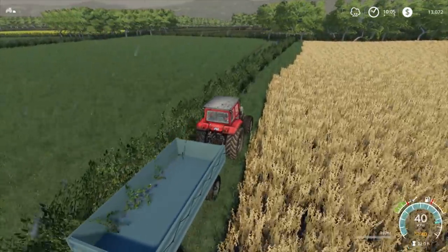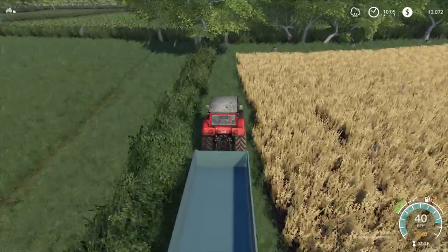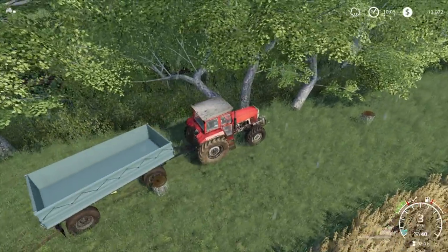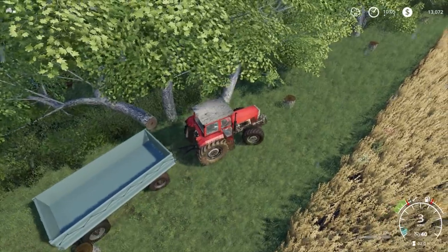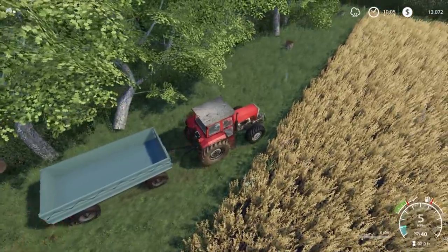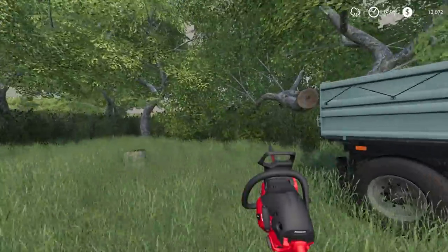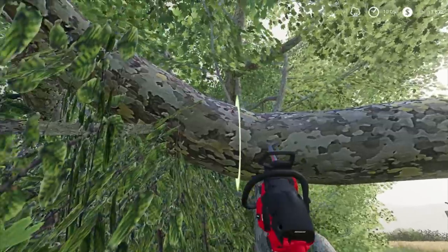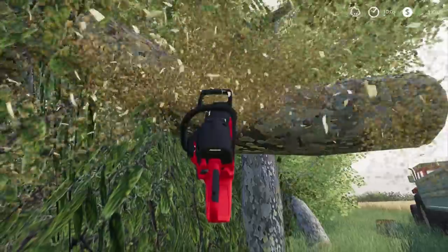The trees behind us I'm not going to worry too much about. It's mainly just these trees here that have been causing a few issues. Obviously you're going to have to come back with a stump grinder at some stage. The tree has sort of fallen over the fence, so grab our chainsaw out and start cutting. I think we're going to have to cut this little bit here and then bring the tree back over the fence.